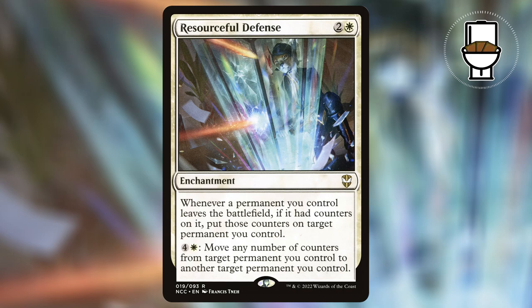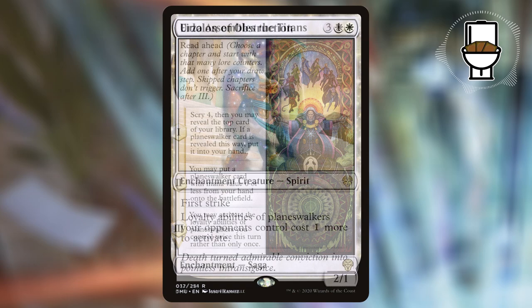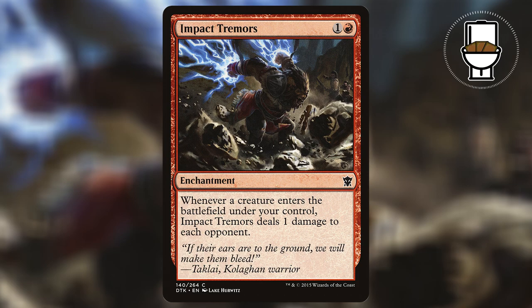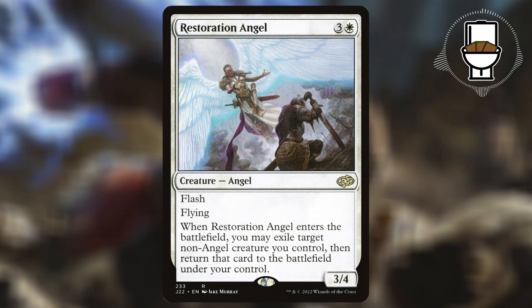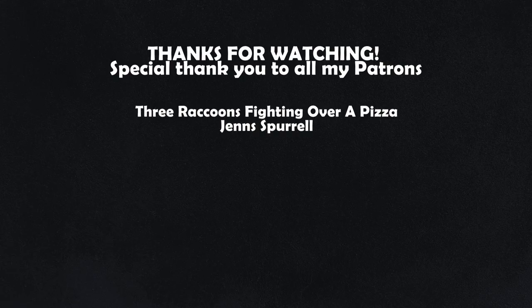Or if you want to do a pseudo super friends list, you could include more planeswalkers to move those counters to. Urza Assembles the Titans is a saga that lets you activate loyalty abilities of planeswalkers you control twice this turn instead of just once. Eyelon of Obstruction makes your opponents pay 1 mana to activate loyalty abilities of walkers they control. As for winning with the deck, I included Impact Tremors — since we will be blinking a lot of our creatures, I found this is the easiest way to win. I also included the classic combo of Felidar Guardian and Restoration Angel to pair with Tremors for an instant win.